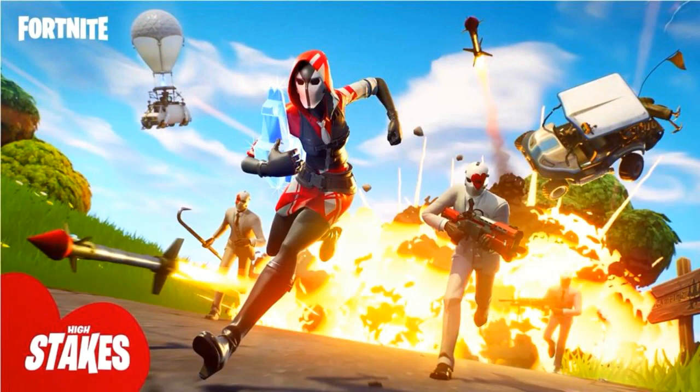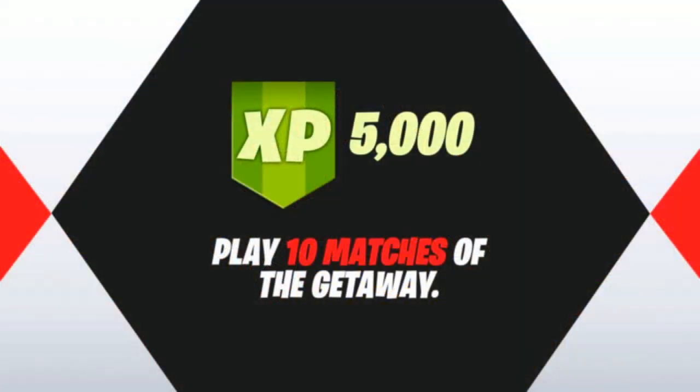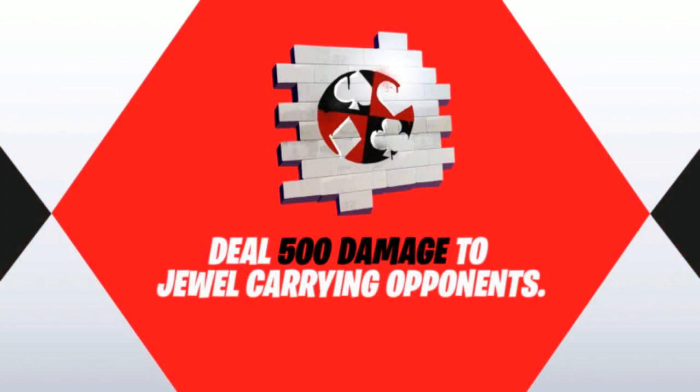Let's begin. The first challenge for the High Stakes event is to play 10 matches of the Gateway game mode, which is a pretty cool mode. If you don't know, it involves chasing or stealing llamas — kind of like capture the flag in Call of Duty. You'll get 5000 XP as a reward.